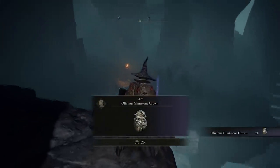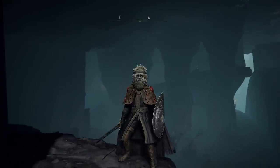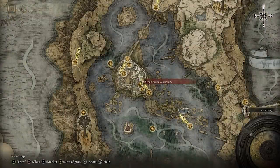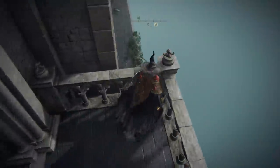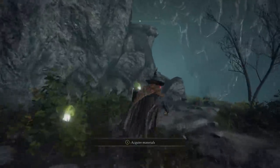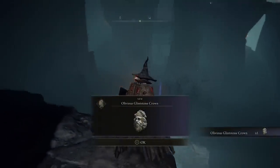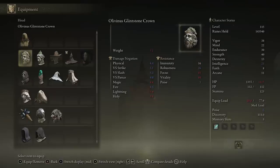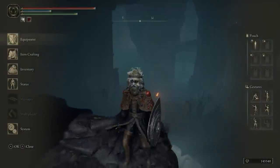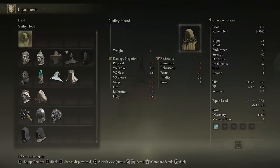If you're sick of that farming, don't like the helmet, or simply have bad luck, you can go for a different option a bit later in the game at the Raya Lucaria Academy, starting from the Schoolhouse Classroom. Head to the left side — there's a hidden wall you can hit to reveal a secret path. Keep to the left on the narrow path and eventually you'll reach an area at the end of these cliffs where you can claim the Olivius Glimmestone Crown, which gives you a whopping 3 points into intelligence at no additional cost.